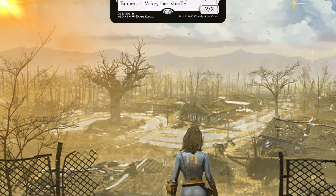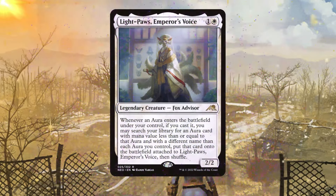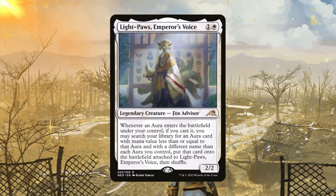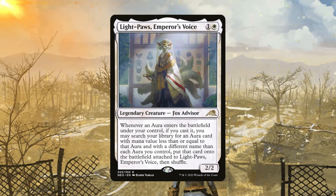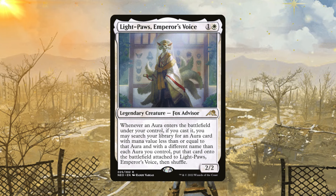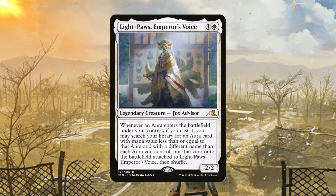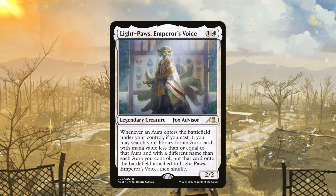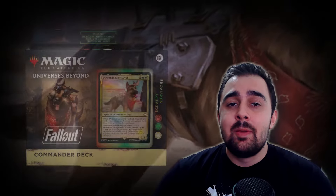One of the best cards you can play in the aura theme is Lipo Emperor's Voice. Whenever an aura enters the battlefield under your control if you cast it, you may search your library for an aura card with mana value less than or equal to that aura and with a different name than each aura you control, put that card onto the battlefield attached to Lipo, then shuffle. The more auras you attach, the more you keep putting auras onto the battlefield — it gets out of hand and Lipo can be a real headache to play against.